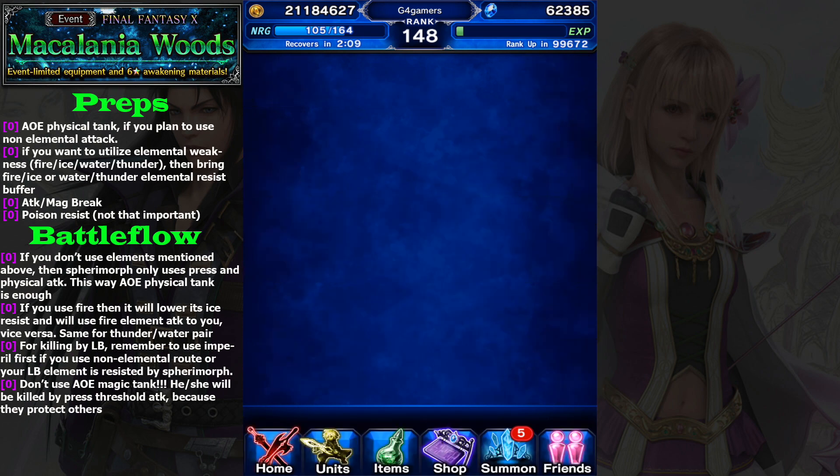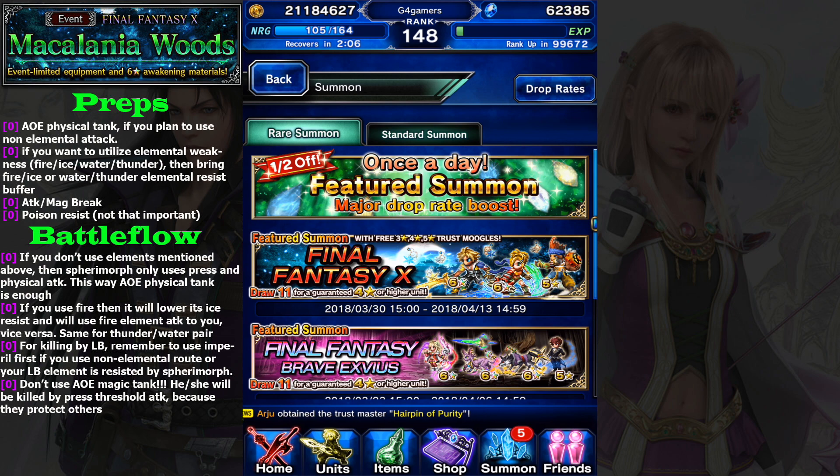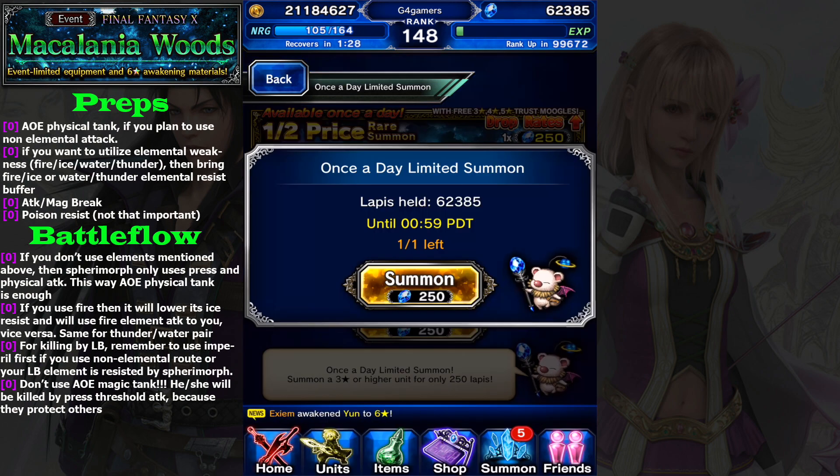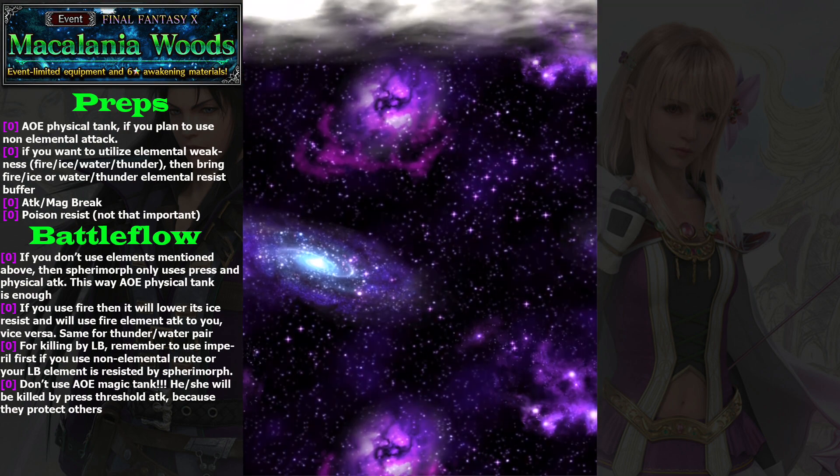The bad news about this week's banner is they won't replace the once-a-day summon with this banner. This means you cannot do the daily price summon for Lotus Mage Vina. But it's not that bad because you can also get Trash Bugle from this one. I don't suggest you burn on this banner unless you have Cheetus and you aim to get his seven-star form in the future. If you plan to do that, this is a good time to do it. I'll only do the 250 summon once.